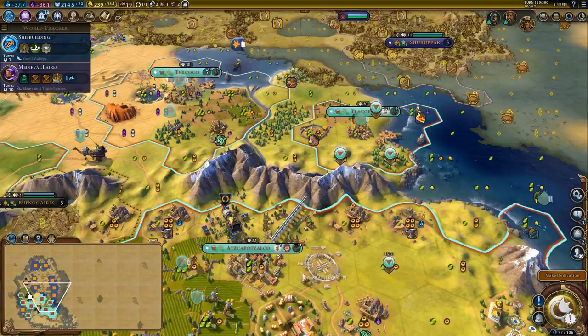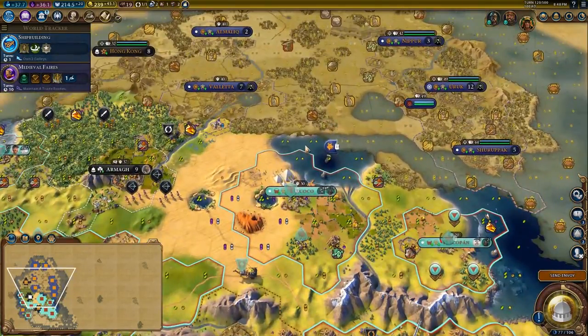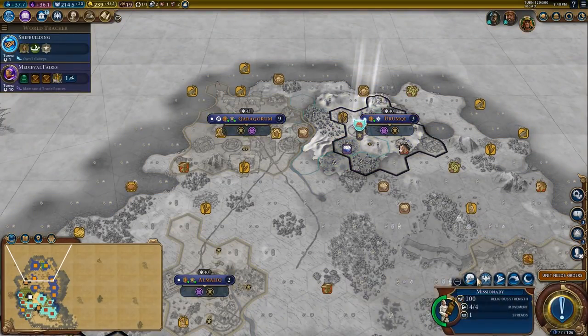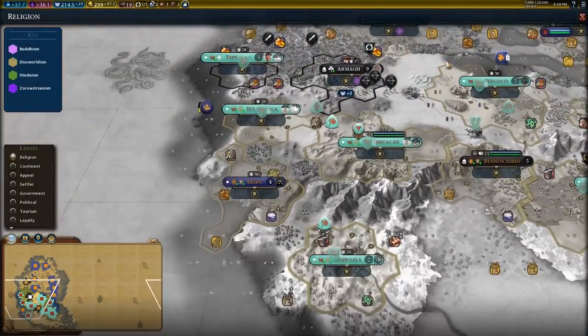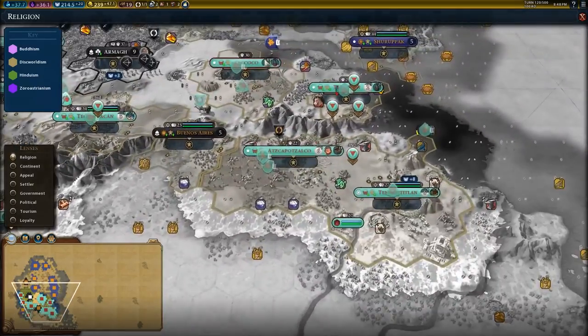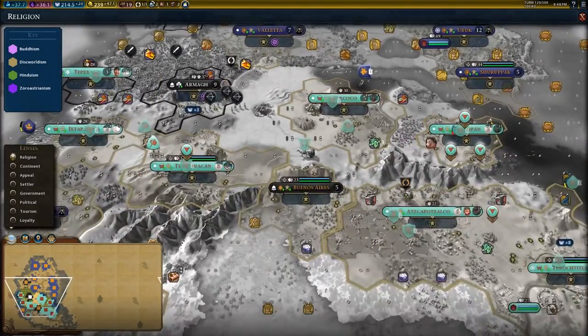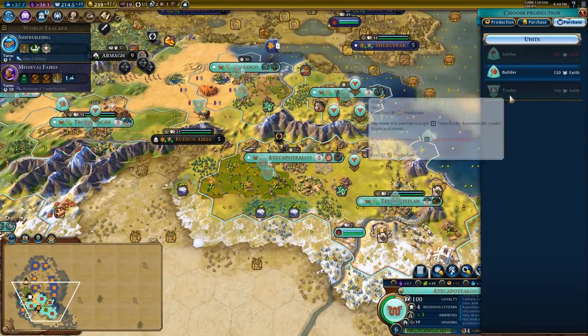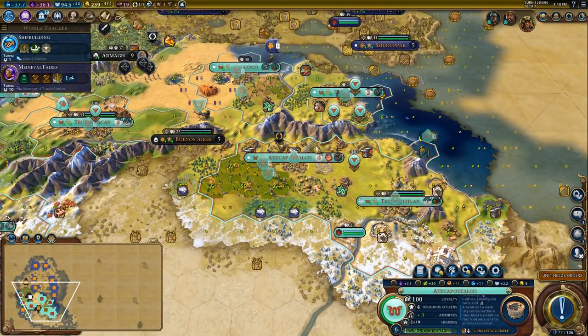This is a really powerful thing because it allows you to — I've already conquered this landmass in terms of religion. All of the cities on this continent have my religion. So now I want to use my faith for something else, and I can use that to produce builders for a relatively low cost of 120 faith each.